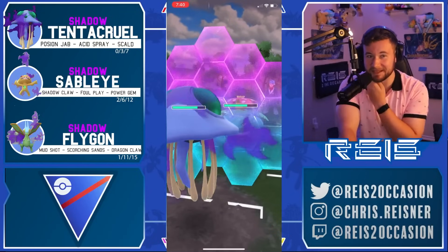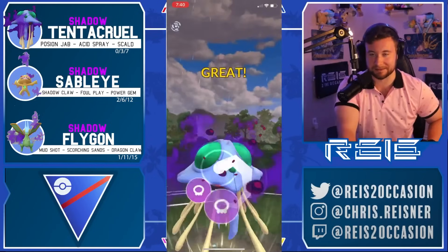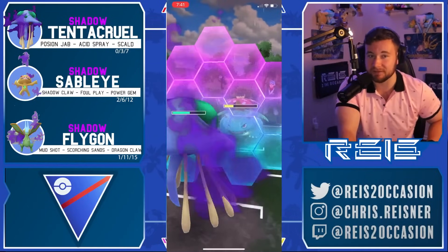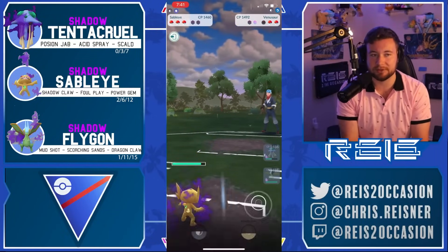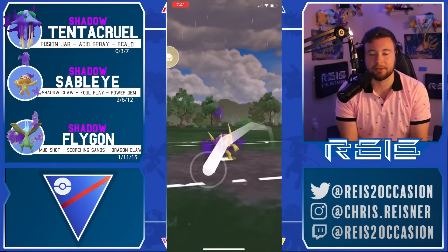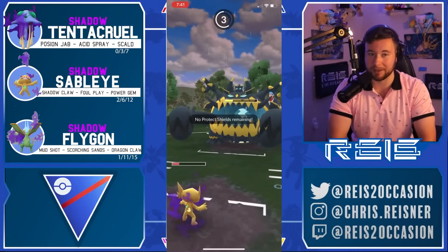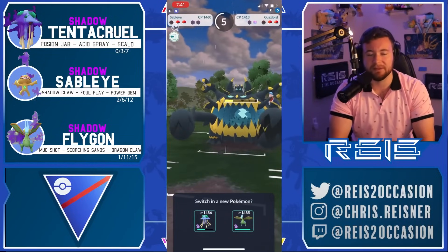Based off the image I thought that was Skarmory for a second, but no that's Flygon in the back. Look at how mean this shiny shadow Tentacruel looks. Acid spray gets the shield — very nice. You can shield farm all the way down, potentially five jabs knocks out right at six for Venusaur to get to Frenzy Plant. They pivot and get the shadow claw down with Sableye.